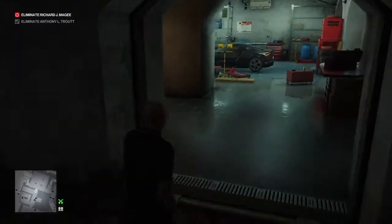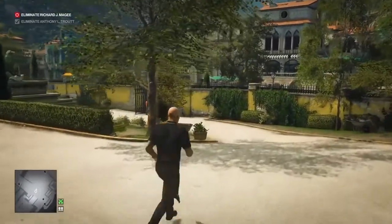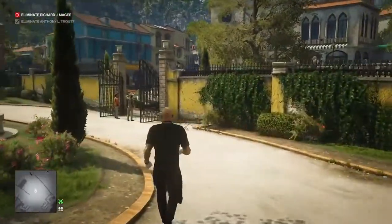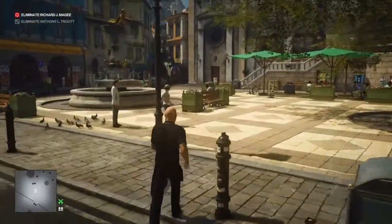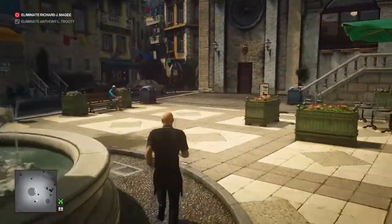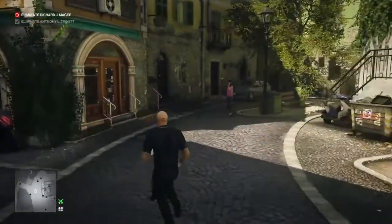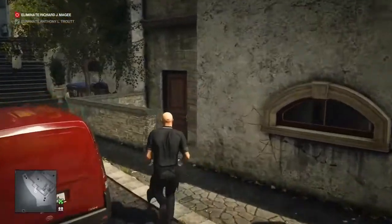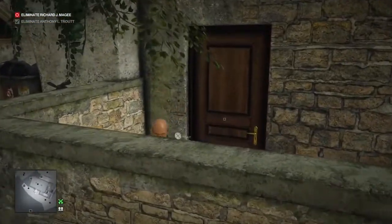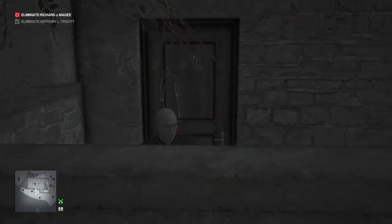As Diana said, one target to go. We're going to exit the mansion area and make our way over to the town hall. At this point we're getting to the slightly trickier part of this mission, and for disclosure, I lose my silent assassin rating just through carelessness on my own part. We're going to make our way around to the rear of the town hall — we want to give the rear stairs a nice wide berth because there is a camera — and we're going to make our way down into the basement stairs here and wait.